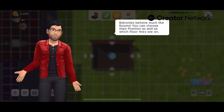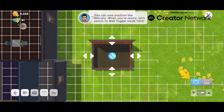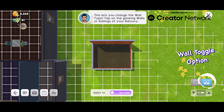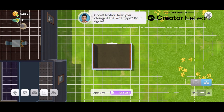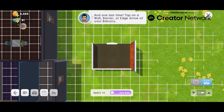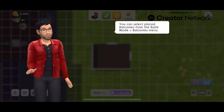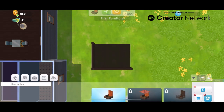Balconies behave much like rooms — you choose their position and size. There are also more options than rooms. Let's switch to wall toggle mode. These are two different options: one lets you stretch the room to your desired size, and the one next to it on the right is the wall toggle option. This lets you change the wall types. Arrows pop up and if you click them you can change the wall type — make it shorter, normal height, or remove it completely and turn it into a platform, basically a flat roof. Endless possibilities with balconies.